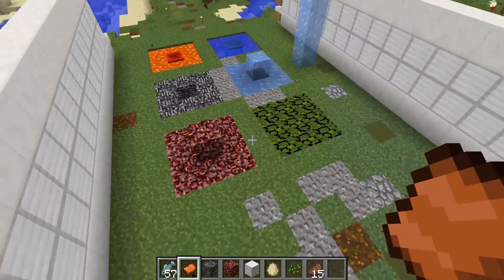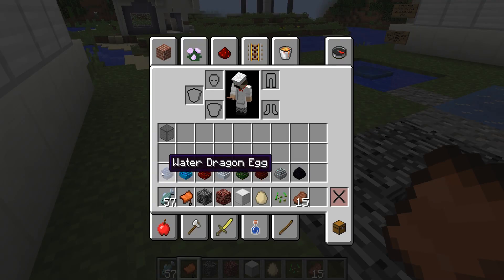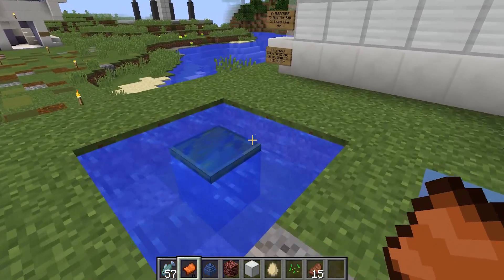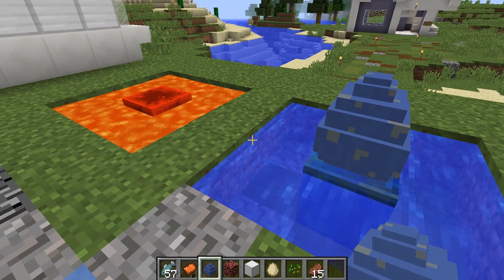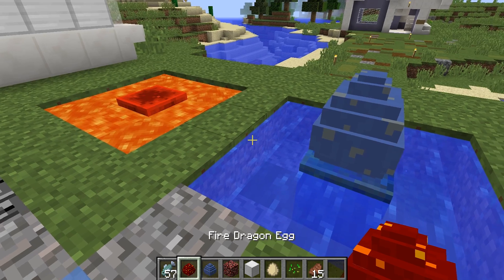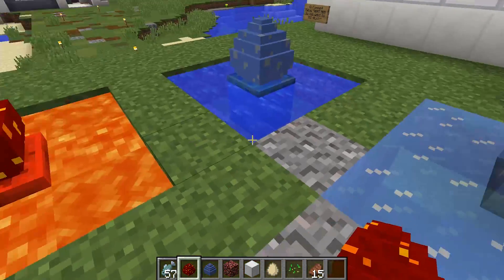As you can see I prepared some little hatching areas — booths, whatever you call them. For the water dragon egg, you need to do a three-by-three pool of water with a block in the middle, then place the egg right in the middle and it hatches over time. For the fire dragon egg, you do a three-by-three pool of lava and put the block in the middle — same idea!